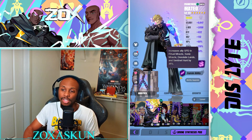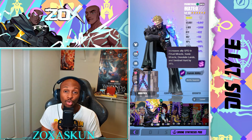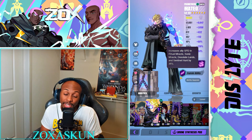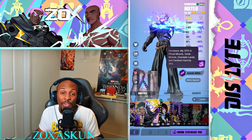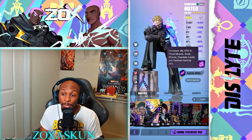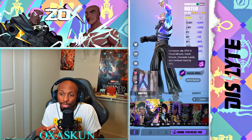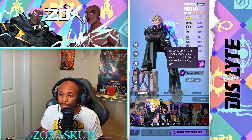Mateo has a speed lead for Ritual, Sonic Miracle, Desert Lance, and Sentinel Hunt - some of the most important content for newer, mid-game, and even end-game players. It's a 35-speed lead, and on top of that he scales off speed for damage, AP manipulates via the Spark debuff, and has the Eternal Flame buff giving him damage reduction and an attack buff. That's a lot packed into one character, offering a lot of value for players looking for earlier investment and gain.